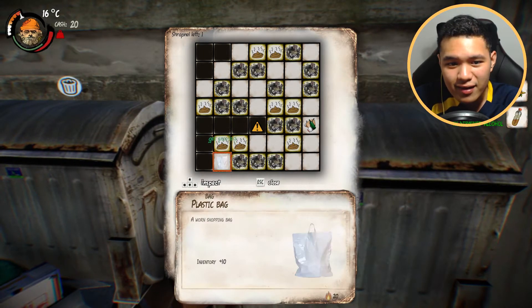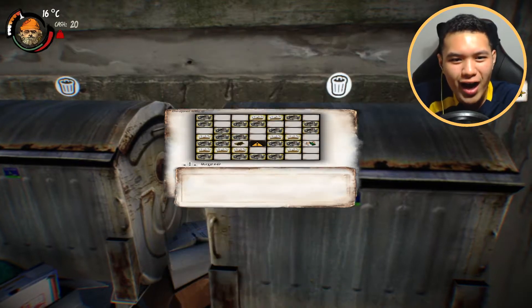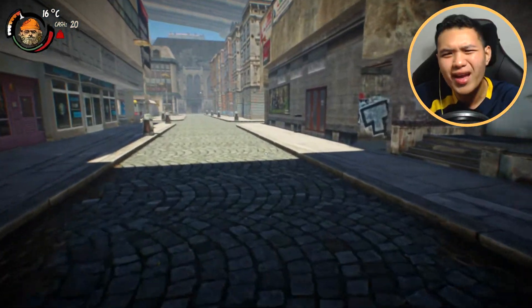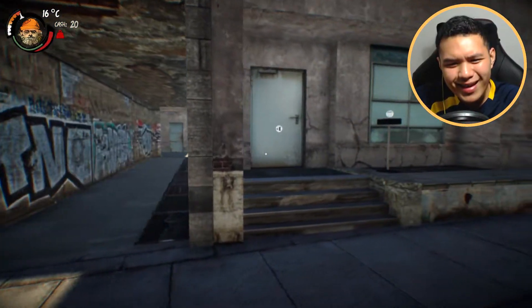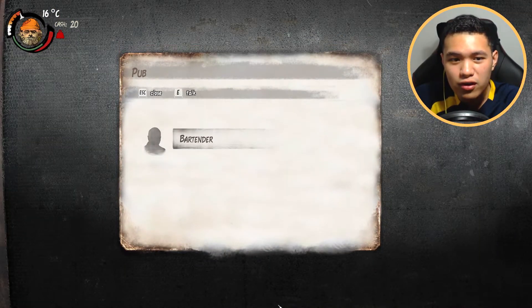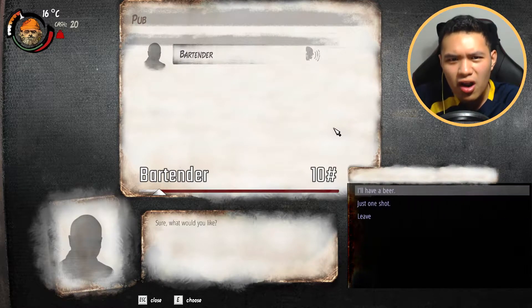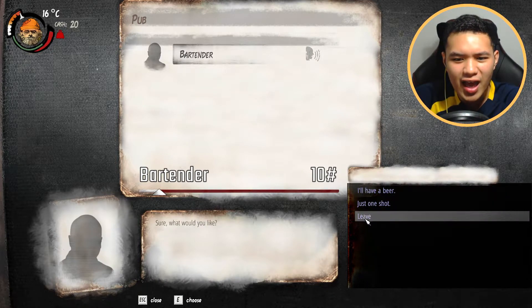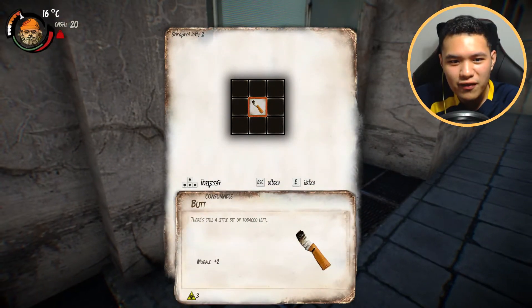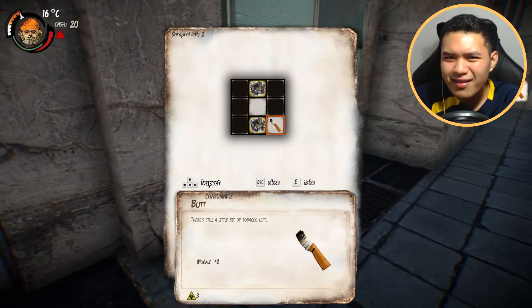Once you get higher perks, you won't get as many of these poops. That's why we have to grind it out. It makes it very hard to play because the conditions are very harsh if you don't know what you're doing. We have a bartender - we're in a pub! We can order some stuff. We can have a beer and we can have a shot. I have no money so I'm just going to leave. We got a tobacco - a butt, a cigarette.